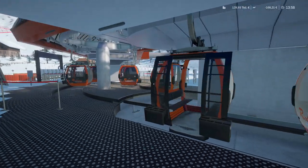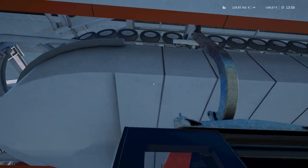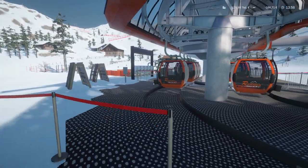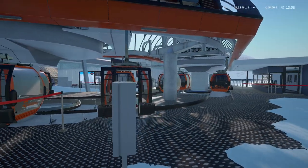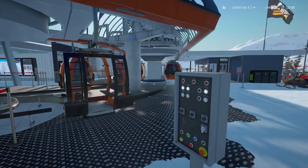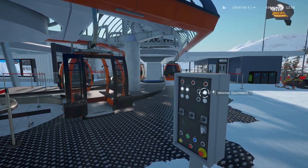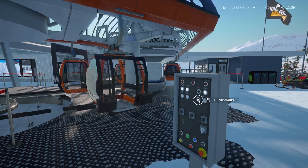As I'm talking I've already finished the first half of section one. Let me now continue with the second part. Again we need to distribute some of the cabins — they really need to be distributed — and for that we move the conveyor again using the electric drive.